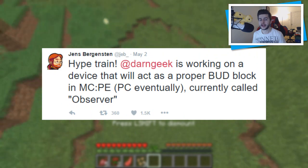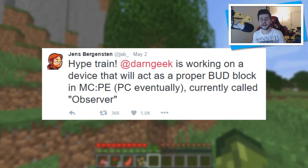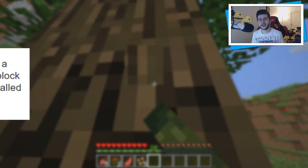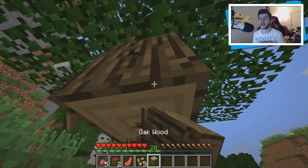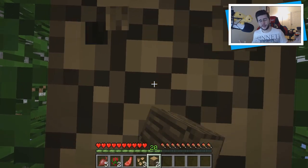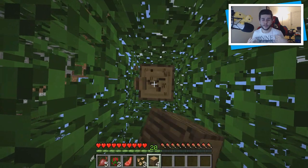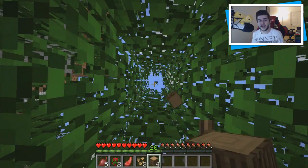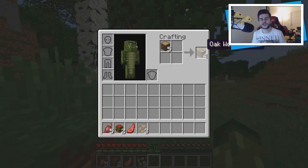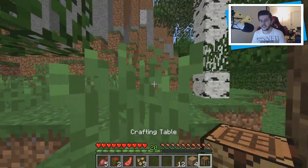Darn Geek is working on a device that will act as a proper BUD block in Minecraft PC, currently called the Observer. The BUD block is the Block Update Detector — it's linked to redstone. Apparently this block is meant to make redstone a little bit simpler. I'm definitely not the person to ask about redstone, but if you're a redstone fan this is something to look forward to. We don't have any art of the Observer yet, but we'll find more information from Darn Geek or Jeb very soon.